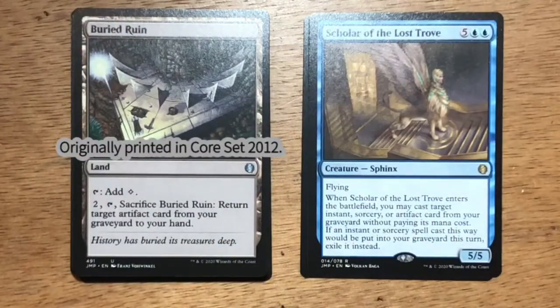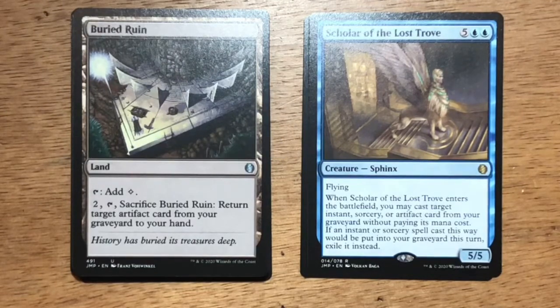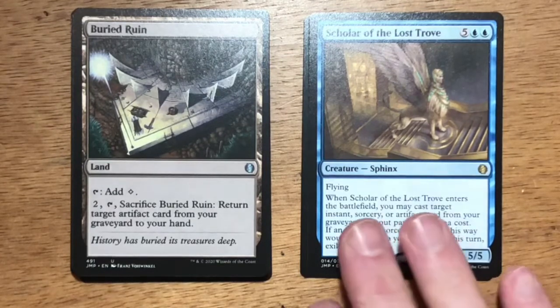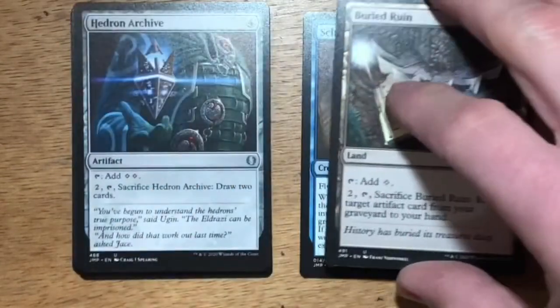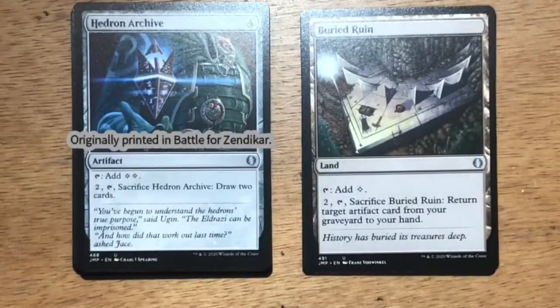Buried Ruin, uncommon land. You can tap it to add a colorless, or pay two, tap it, sacrifice it, and return target artifact card from your graveyard to your hand. I get the sense this is going to have an artifact-based theme. Hedron Archive — great card from Battle for Zendikar. Either add two colors to your mana pool, or sacrifice it and draw two cards.